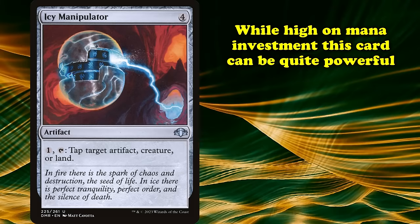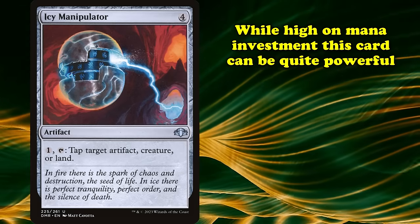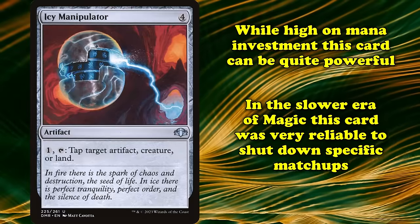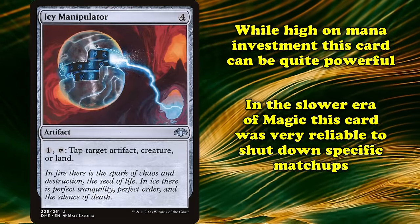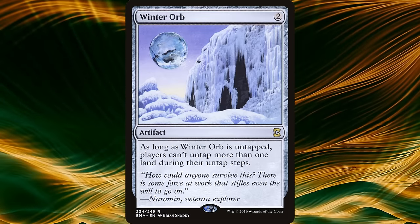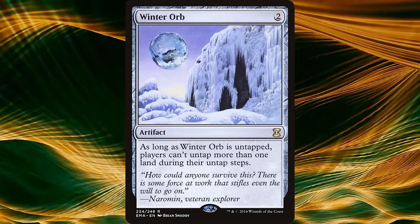While somewhat high on mana investment, Icy Manipulator is still a card that proves powerful in limited environments to this day, and in the much slower era of classic magic was able to shut down certain matchups. There were also outright stax pieces legal such as Winter Orb, which would greatly reduce your opponent's ability to build up a board state.